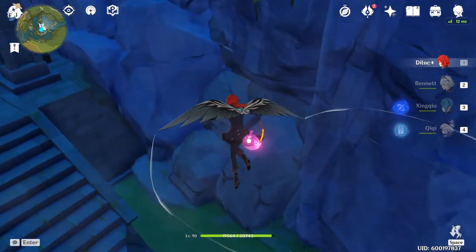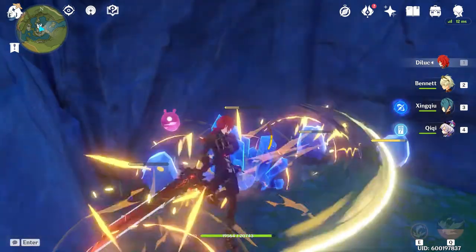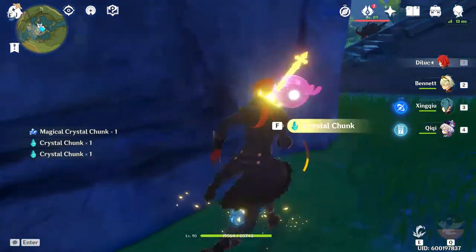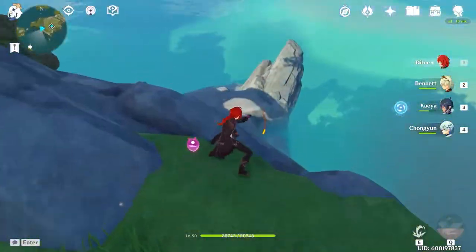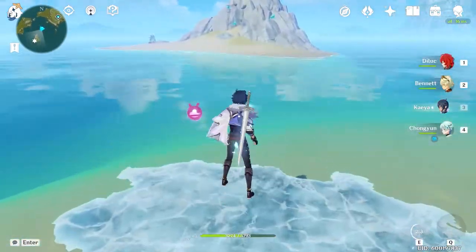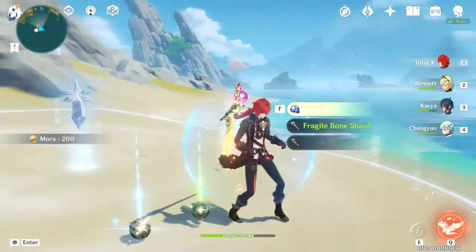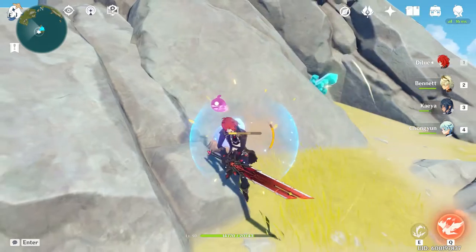I'm also gonna give you guys an honorable mention of a place where you can head because it gives a good amount of deposits — that's only if you're really hurting for Noctilucous Jade. For the honorable mention, head to the Guyun domain and once you spawn in turn left and head over to the little island. You can either swim across if you have the stamina or use ice to make it easier. You're gonna see a Geovishap doing its own thing over there — get rid of it. There's only one Noctilucous Jade deposit here, which is why it's just an honorable mention, but that's an extra one to three depending on your luck, plus some extra deposits if you want those too.